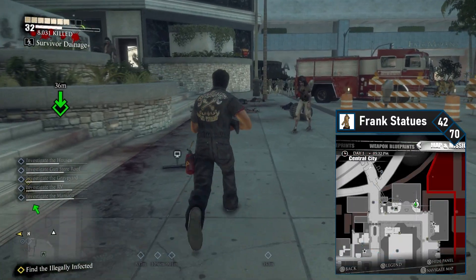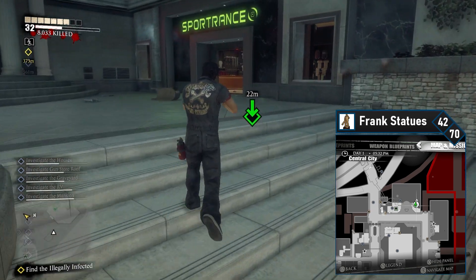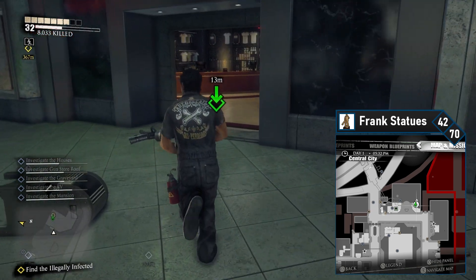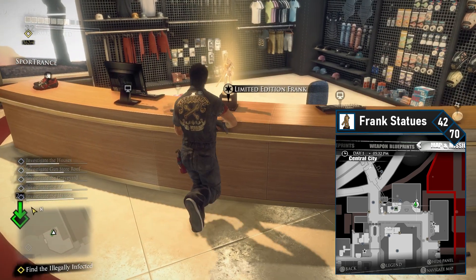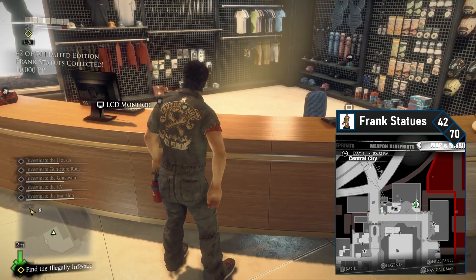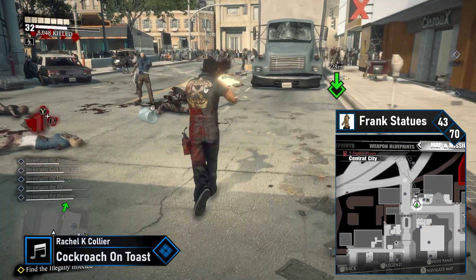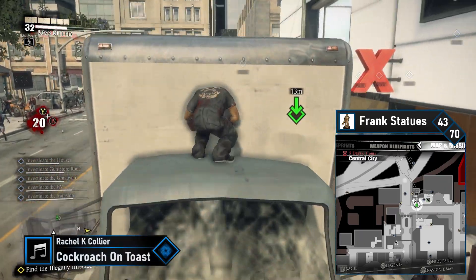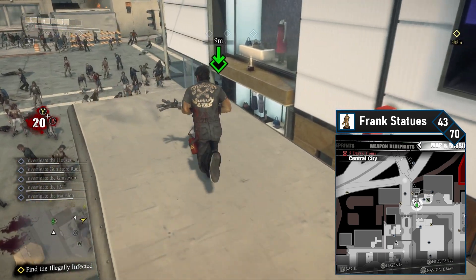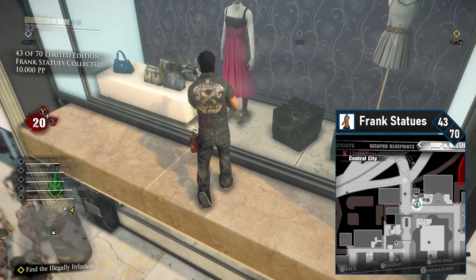Frank 42 is in the northeast corner of Central City in Sportrance — a simple smash and grab. Run to the northeast corner of Central City, enter Sportrance, and the Frank is simply on the counter with the cash registers. Frank 43 is directly west of your current location. Get back on the main road and head westbound. When you see a white box truck in front of you, climb up the hood, jump onto the cab, run up and jump to the awning on your right, and grab the Frank on the awning in front of the closed display.